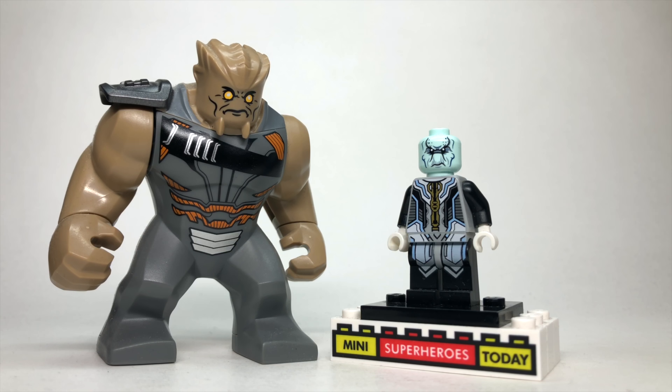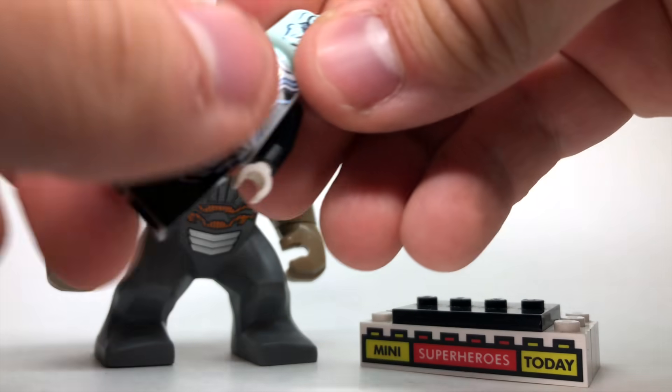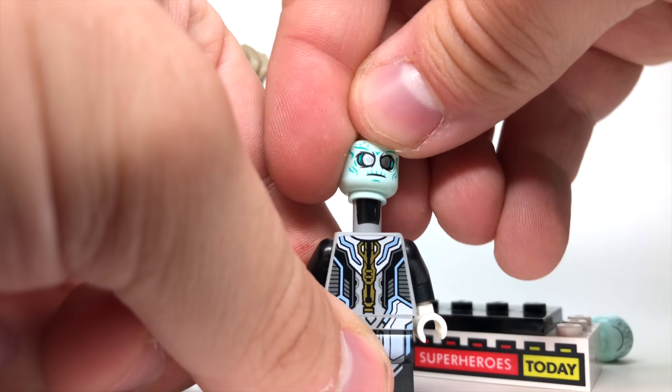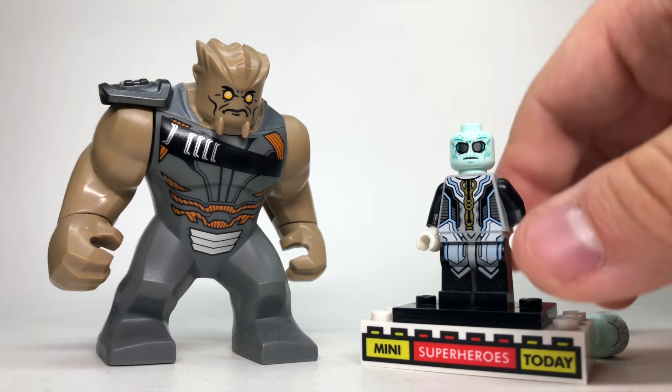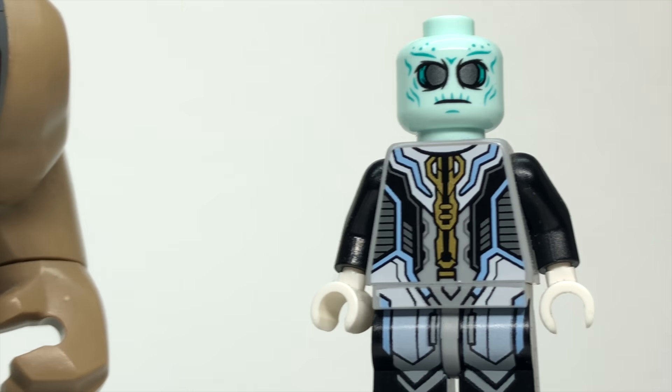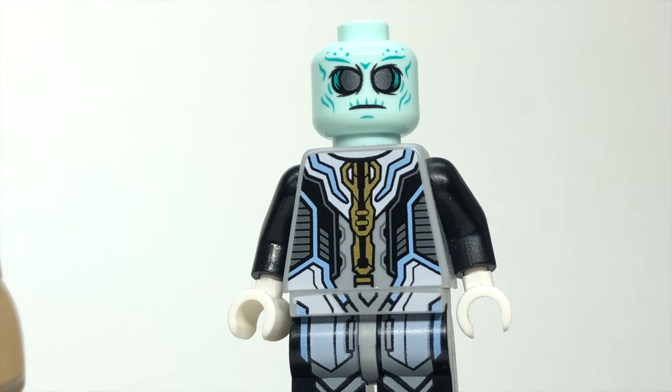Shortly after Bruce Banner walks out of the Sanctum Sanctorum, Ebony Maw and Cull Obsidian show up, just like in Infinity War, so these are the Infinity War figures for both of those characters. Jumping ahead a little bit, Ebony Maw does become zombified, so the head I used is this character from Hidden Side. I don't remember his name, but I'm sure somebody will drop a comment below and remind us. I think that head just looks really good for a zombified Ebony Maw.